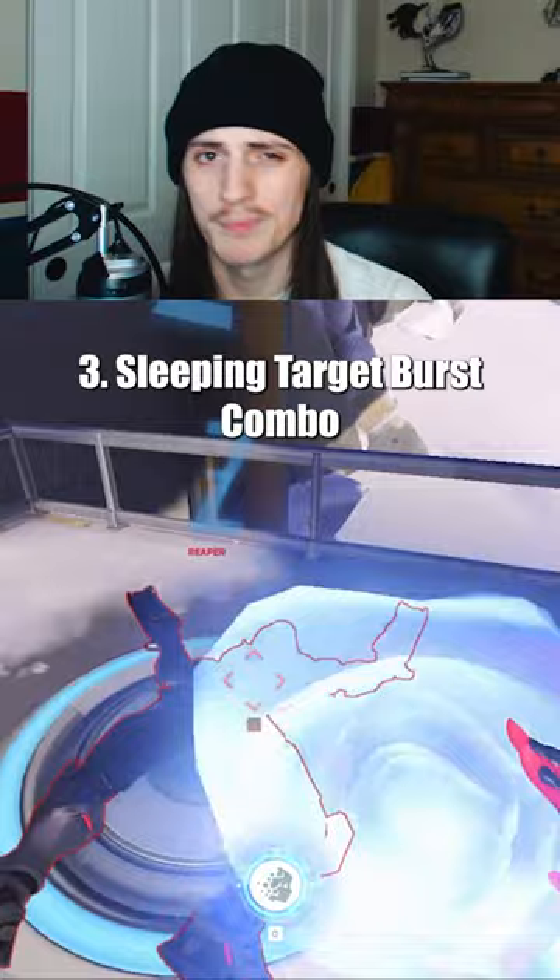Sleeping Target Burst Combo: Echo's Sticky Bombs deal 5 damage each when they land onto a target. So if you use them on a slept enemy, they'll wake up and be able to defend themselves before they take full damage. Instead, place the stickies on the floor next to your target, and then burn the enemy with primaries as they go off.